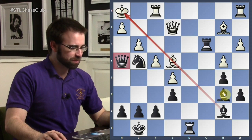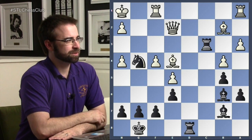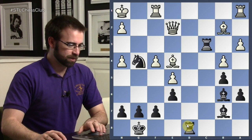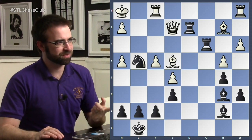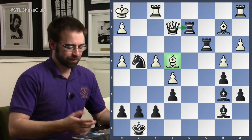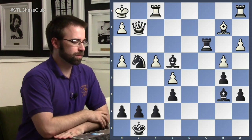White takes the queen — 'I took your queen, I'm the best!' Rook to d2 — trying to remove the queen from the defense of the bishop. How do you not take it? Okay, take it. Check. Queen to g2.